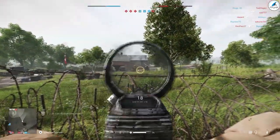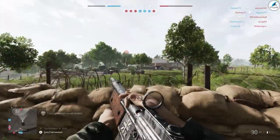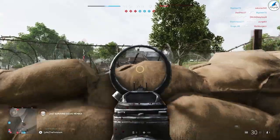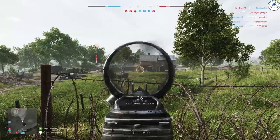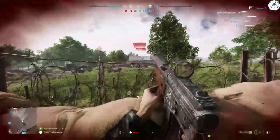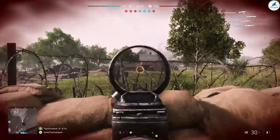I always aim for the chest, especially at medium to far range, because you don't want to have to worry about recoil and aiming for a small head target while also worrying about bullet drop. Usually aiming for the chest means that if bullet drop comes into factor, it'll hit the stomach, and if not, you'll still hit the chest, which is a pretty good damage zone and a larger area to hit.